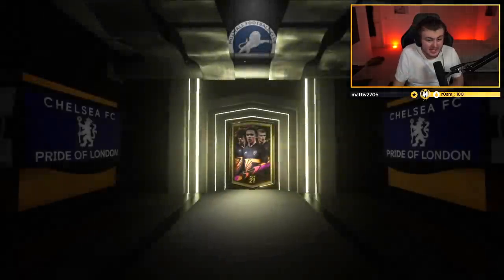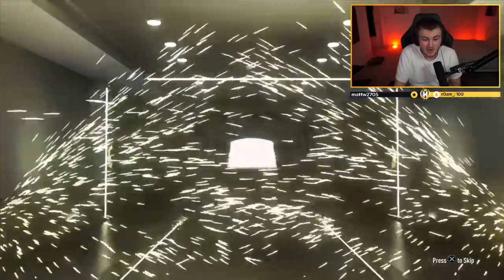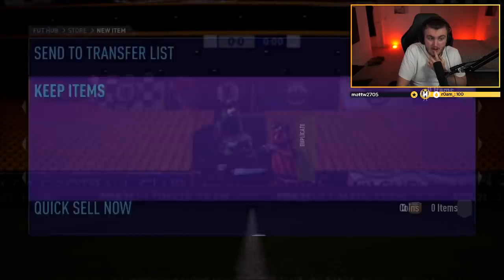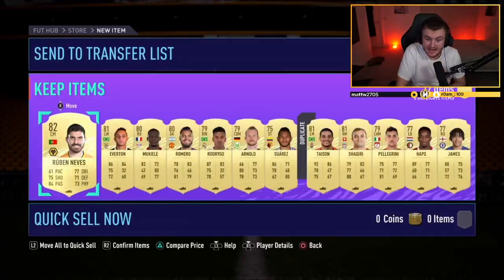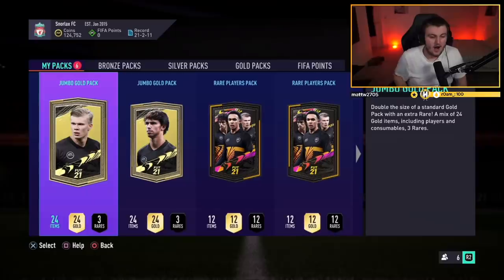Second Rare Players Pack — Joshua Kimmich and Lucas in the same pack. It's not a walkout or a board in the second one. Mukiele in there. This pack is a little more explainable. But GG Matt — those rewards are insane.